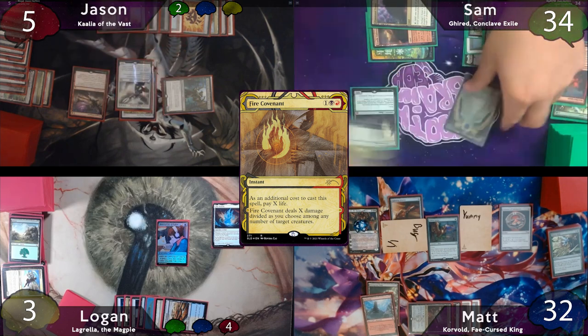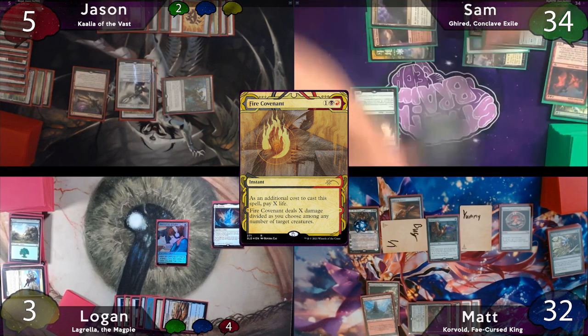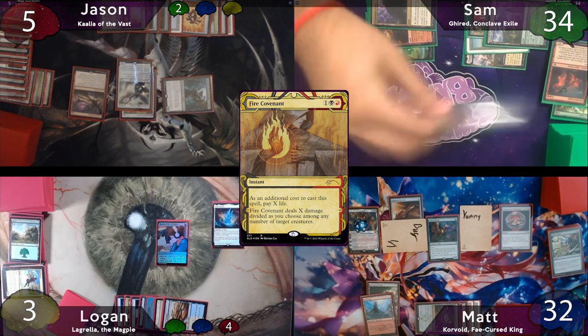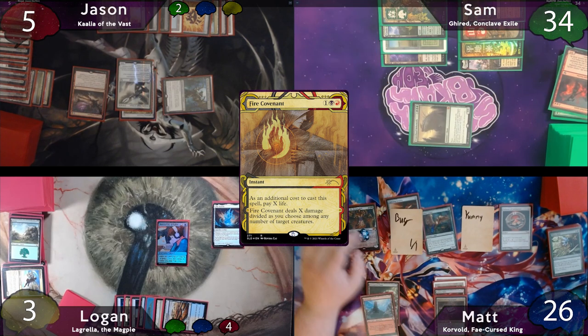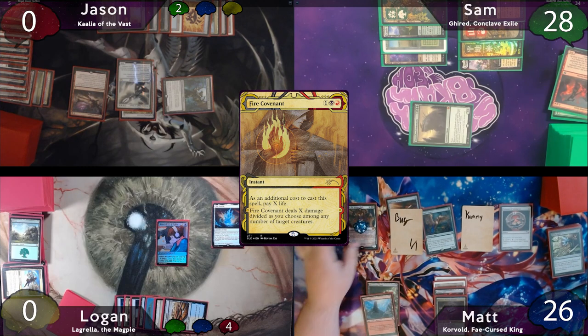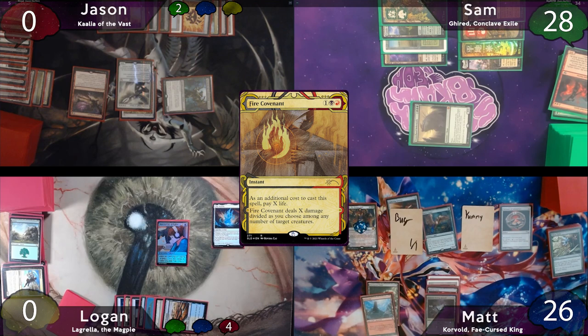Jason pays the 1 to Rhystic Study, the Fire Covenant resolves, then the Crater Hoof resolves and only buffs itself. Sam still moves to combat and swings 6 at Matt, who just takes it. The turn passes to Matt, who immediately minus 5's Grist — Matt has a total of 6 creatures in his graveyard, so all of his opponents will lose 6 life. That means Logan and Jason will both die here.